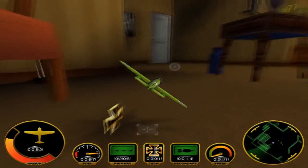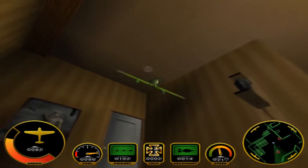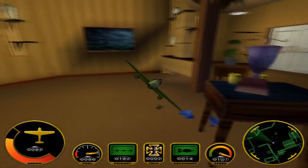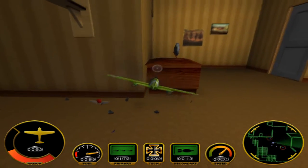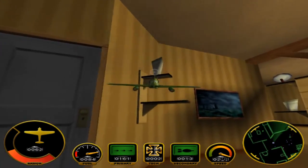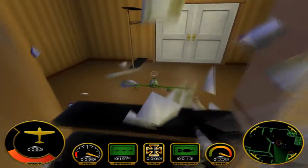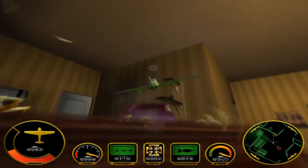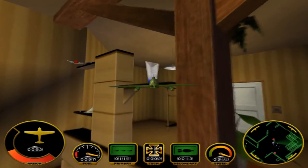We gotta find the white key, so let's start breaking this stuff. There's a lot of breakable items in this game and they give you fuel, stars, paint, repairs, and all that kind of stuff — and points as well. Some of them are hard to break. The other time I played this mission I got it on the first try. There you go — white key!